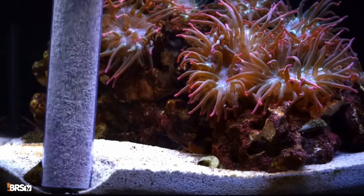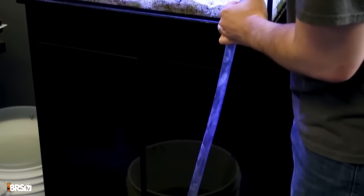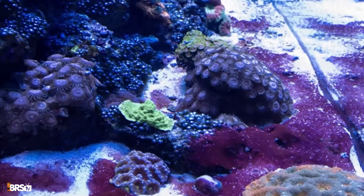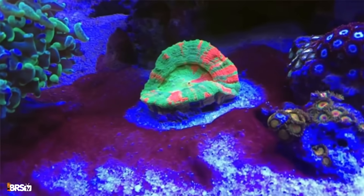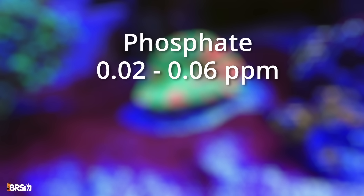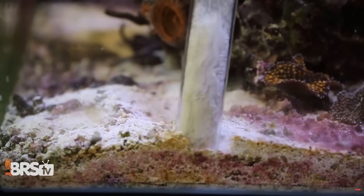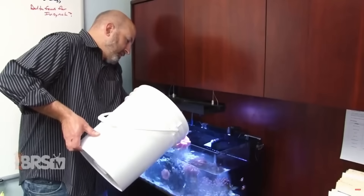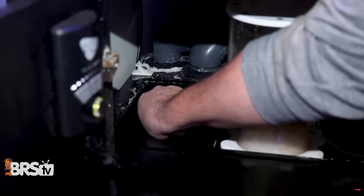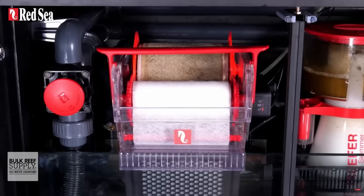Improving your maintenance habits is also a great way to beat back cyano. While you're in there siphoning, vacuum your sand bed to make sure there isn't a buildup of detritus feeding that cyano, and go a step further by doing a water change to make sure nutrients aren't getting out of hand. While excess nutrients won't cause cyano on their own, they can definitely fuel cyano growth — so test your nutrients. Keeping phosphate between 0.02 and 0.06 and nitrate between 5 and 10 ppm is good practice. Regular water changes, gravel vacuuming, and keeping up with mechanical filtration — whether cleaning filter socks every few days or using an automatic fleece roller — are all effective ways to reduce nutrients.